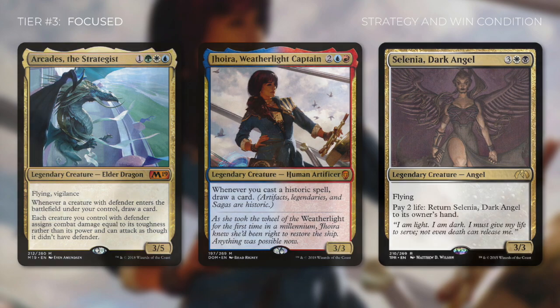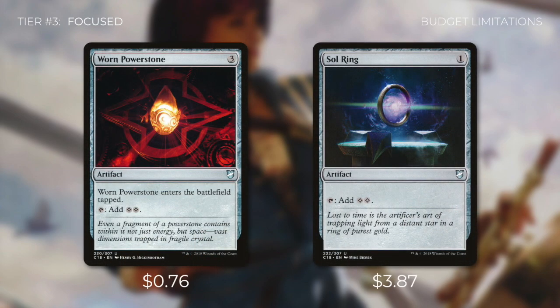The only limitation that stops a focused deck from being an optimized deck is budget. Commander's Quarters decks are built within a $25 budget, so there are certain cuts that we have to make because of that. For example, we're going to be running things like War and Power Stone over Sol Ring simply because of the price. Essentially, War and Power Stone does the exact same thing as Sol Ring, but in a less efficient way — it is over $3 cheaper though, so it's much easier for us to justify fitting it in the budget.